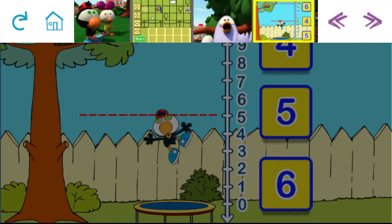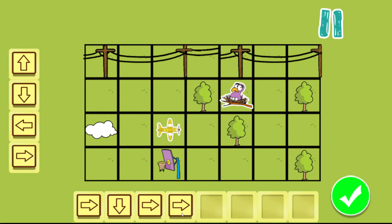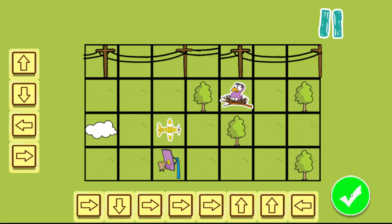Ollie's trying to read. Ollie needs your help steering the plane towards the nest. Drag the arrow cards on the left to the empty squares at the bottom to tell the plane which direction to go. Make sure you steer clear of the obstacles. That was a close one. Let's start over. Great flying, Captain. Now let's see if our plane can get the picture Limon needs.